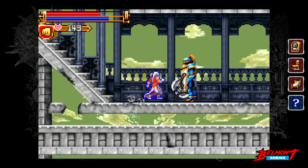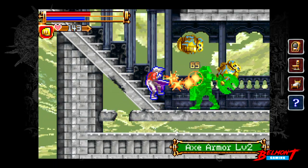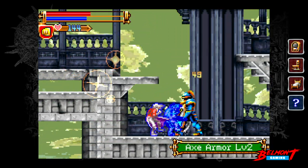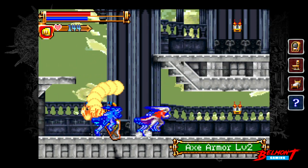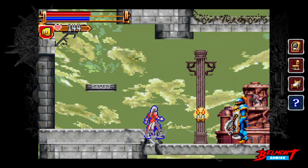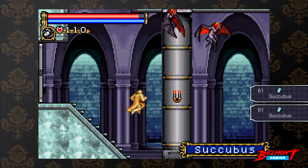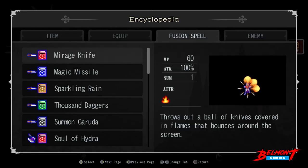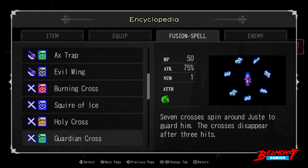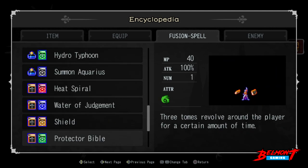All this exploration will yield you a lot of stuff, and here's where the gadget system comes in handy. The gadget serves as a means to keep track of key items such as spellbooks or collectibles — essentially a dynamic checklist. That's certainly welcome, though not as critical as it was in Circle of the Moon. If you head over to the encyclopedia, you'll be able to see every spellbook and sub-item combination possible, making it easier to make your own choices.